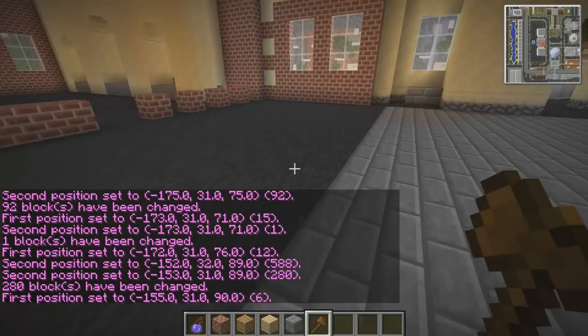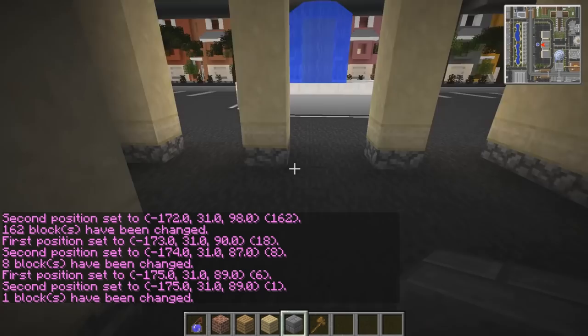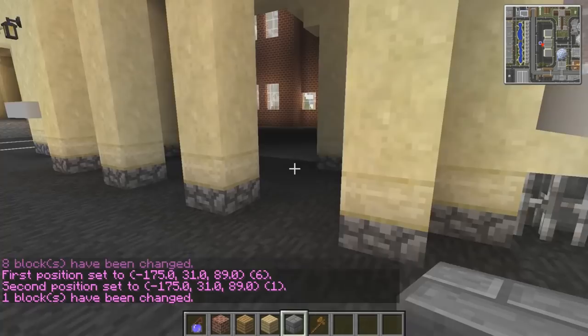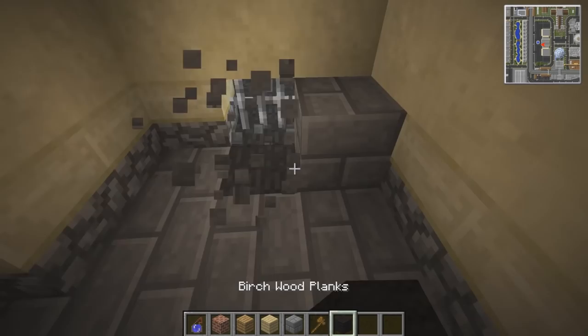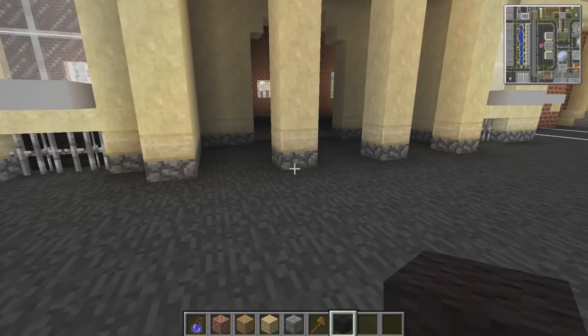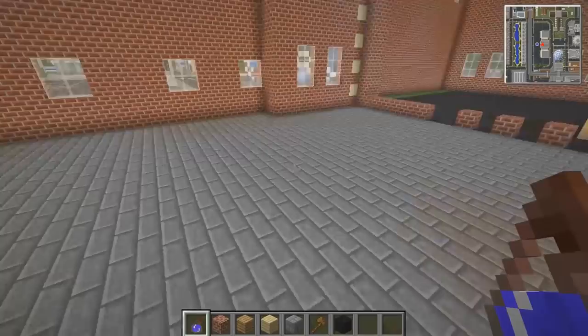My night vision potion is running out. Down here, all these are like the backs of the drainages. It should probably be a darker block - probably a black. I think that would probably be better, it just looks a little bit deeper, like it actually goes to a storm drain or something. Anyway, stone is actually working really well against the bricks - that's quite smart.